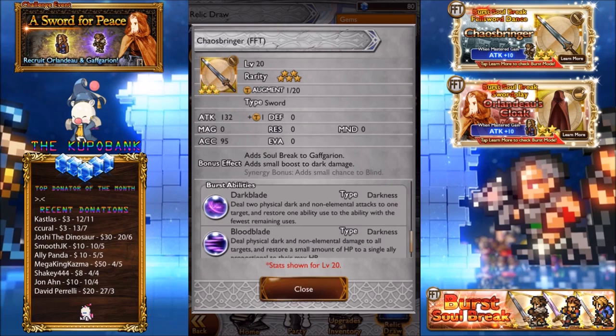Best abilities: Deal 2 physical dark and non-elemental attacks to 1 target. Restore 1 ability used to the ability with the fewest remaining uses. I guess it's pretty decent if you're bringing pretty low hones on a really high level skill.